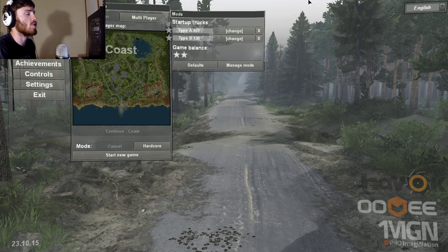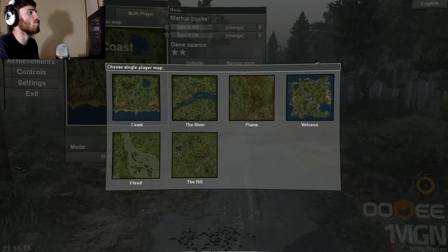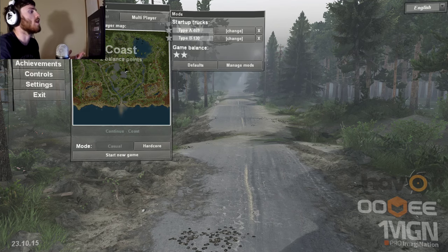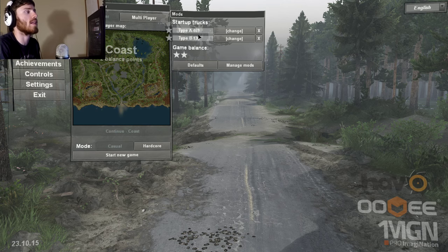As you can see from the start, you go into the standard play area and you can choose your map just like you could before. But say we were to pick Coast — from the beginning you could change your startup trucks, which is something you couldn't change before.